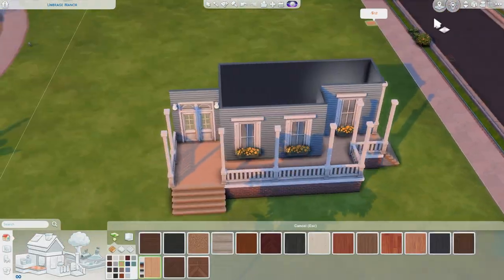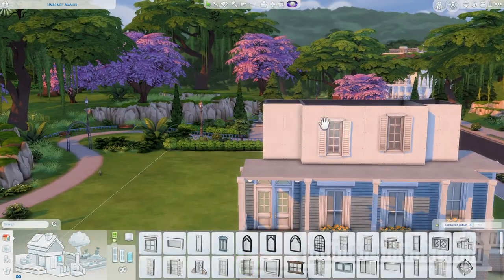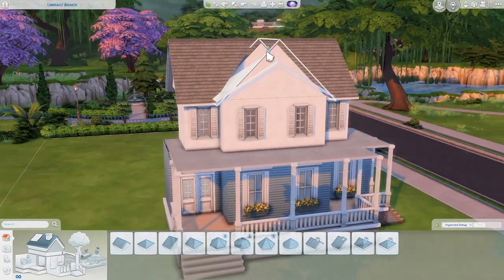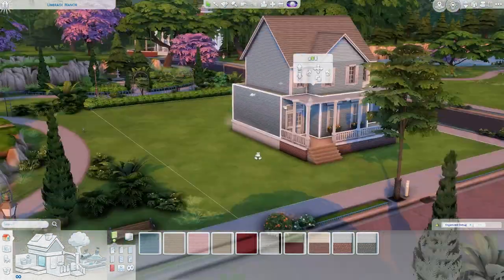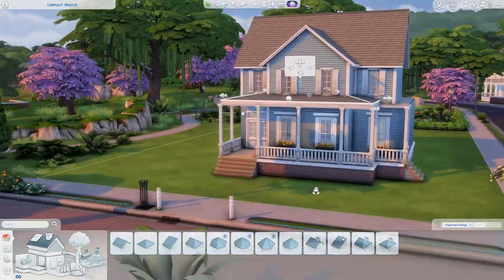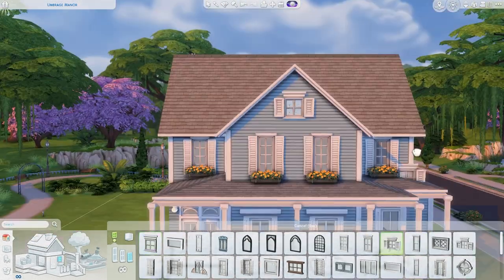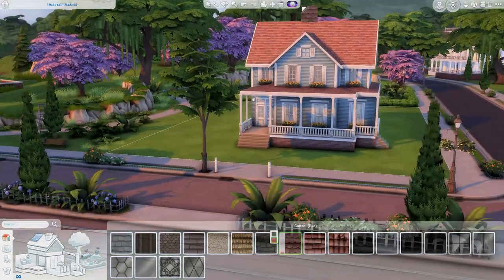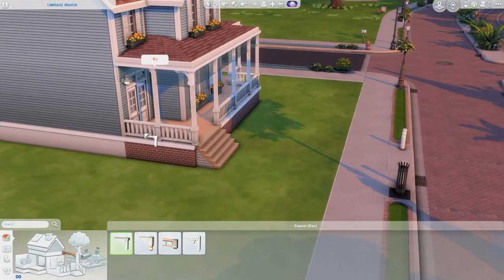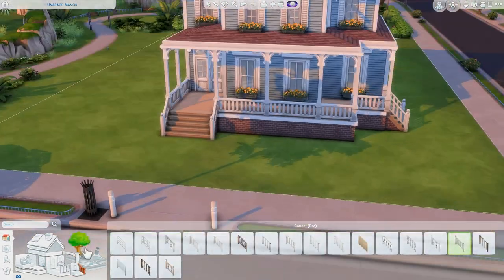I decorated this home for six sims, but you could easily fit eight because there's lots of extra space — a bonus room, a playroom, and a garage. I really love the shape of the house. There's also a swimming pool in the backyard as well as a play area with a sandbox. I also really like the driveway — I decided to make a sloped driveway.